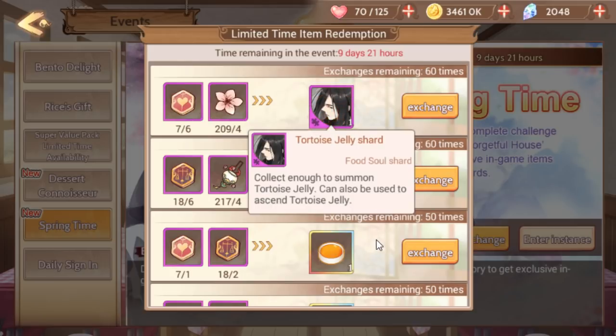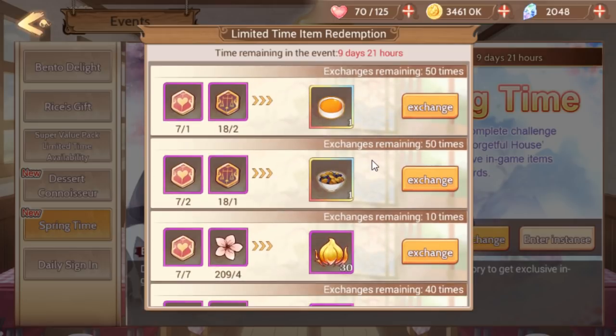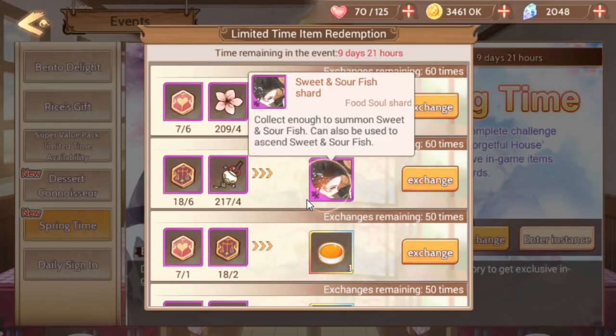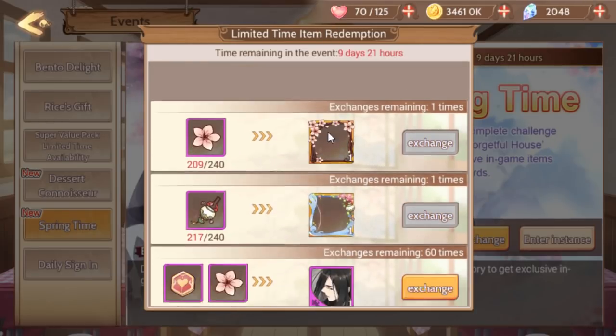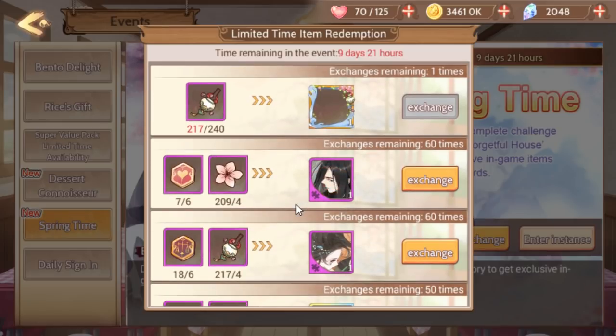Tortoise jelly is pretty hard to get, but you can get him in the Chuchigumo hard mode team-up events. It'll take you a while and you need a very high level, but it is possible. So if you only get one, I would really recommend sweet and sour fish just for the exclusivity. You can also get some other rewards including an exclusive banner, but I'd recommend focusing on the summons — personally I care more about collecting all the characters.